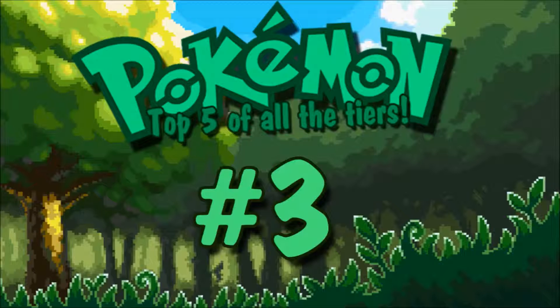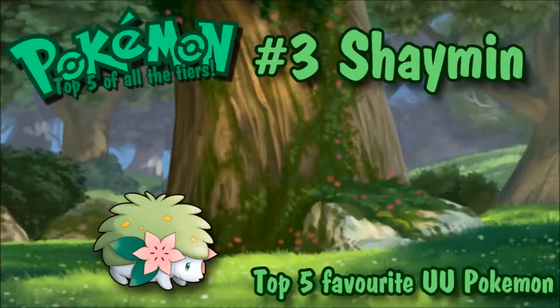Number 3 is Shaymin, and Shaymin is just a super cute Pokémon. That's mainly why it's on number three — I really like cute Pokémon. But I also really like its competitive usage. It's really bulky with 100 base stats across the board — 100 on all its stats — which makes it very versatile and lets you do a lot of things with Shaymin.